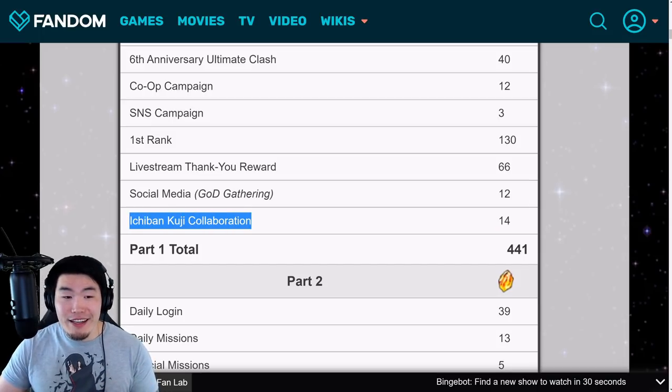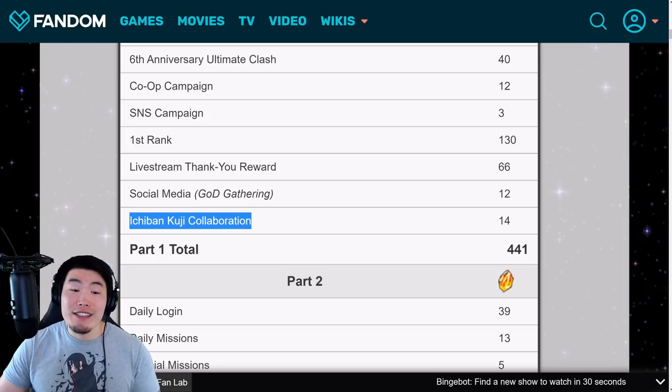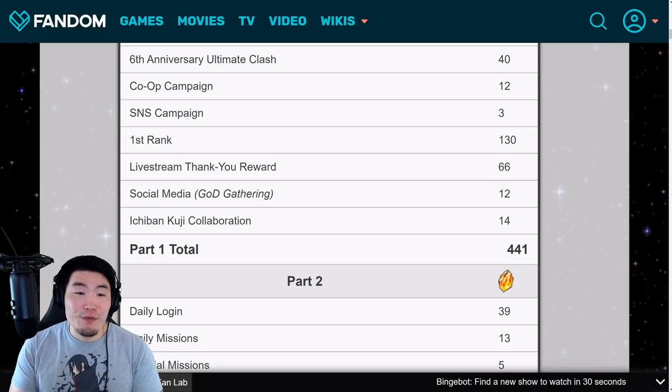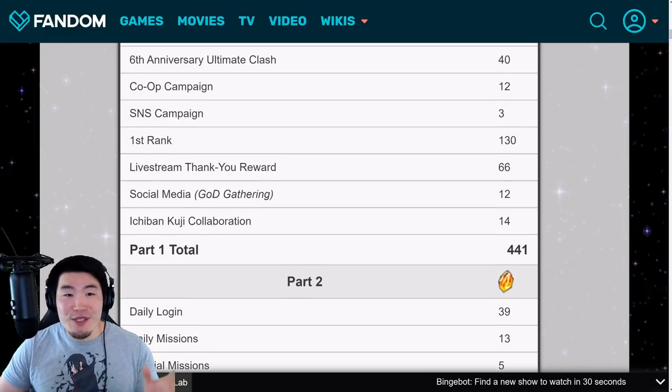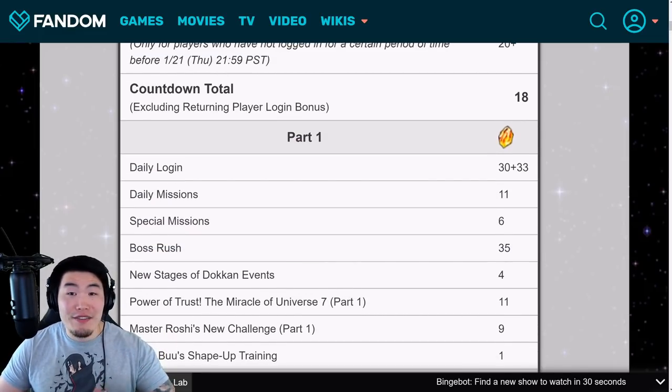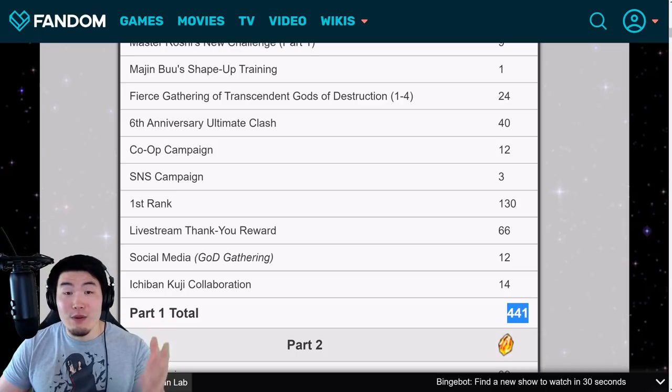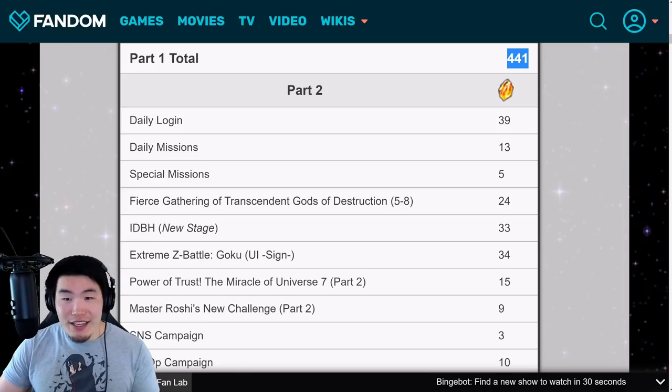There was another social media campaign for 12 stones and also an Ichiban Kuji collaboration for 14 stones — on Global we're most likely not getting the Ichiban Kuji collaboration since that's a JP exclusive thing, but there should be some other campaign to compensate. When you add up all these different sources of stones in the first part of the anniversary, we're looking at 441 free dragon stones over the course of less than two weeks, which is pretty awesome — and that's just Part 1.